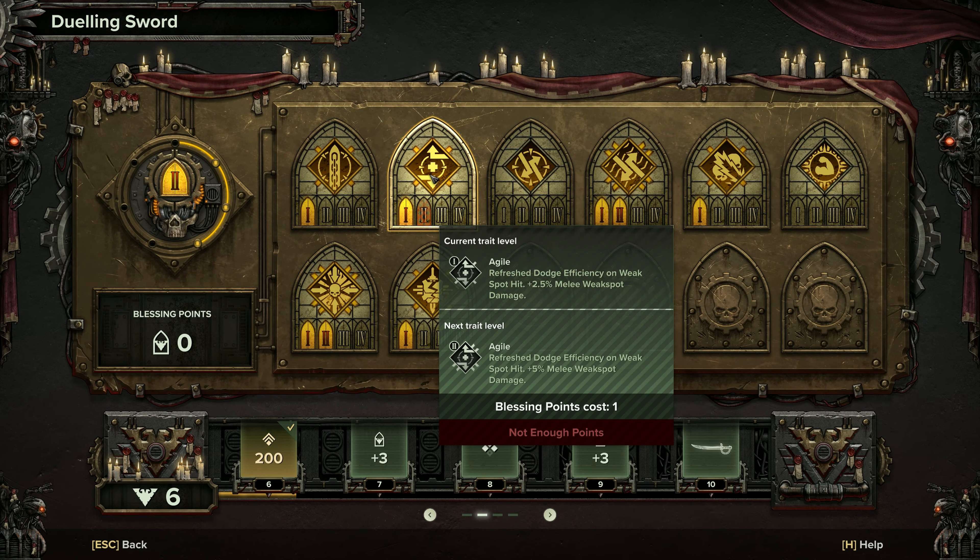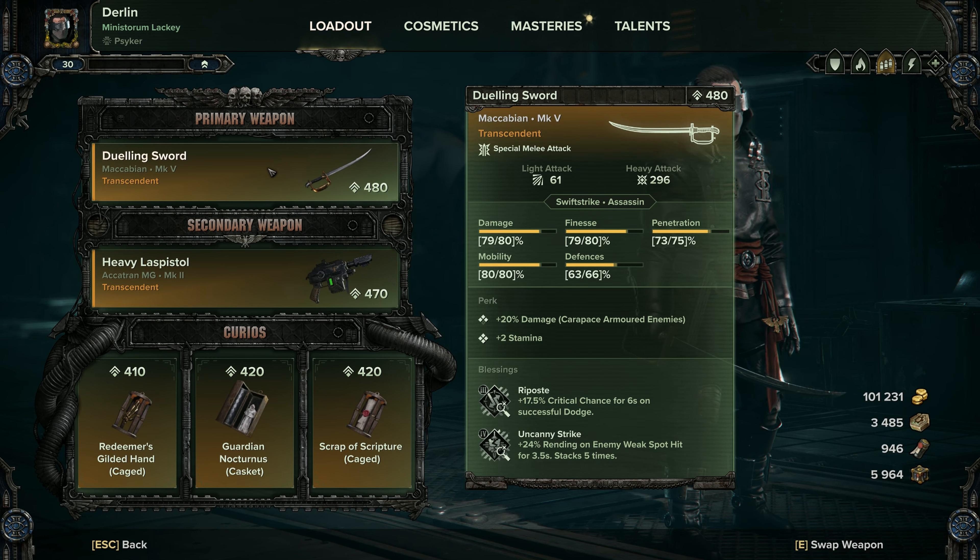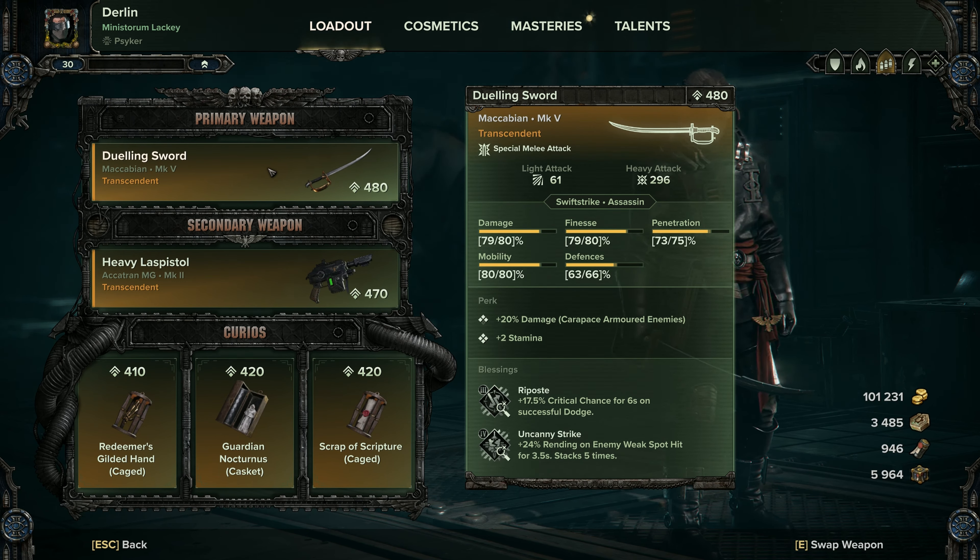Those blessings are Agile, which gives refreshed dodge efficiency on weak spot hit, or Relentless Strikes. I don't have these leveled up at the moment because I only had one duelling sword and never unlocked any of the blessings for it since I was happy with the roll it had. Relentless Strikes allow you to stack up damage quickly with light attacks and then hit hard with a heavy attack to get the rending. There are other perks you could switch Riposte out for — the critical chance is nice, and successful dodge for stacked finesse damage, so you can keep it if you like.